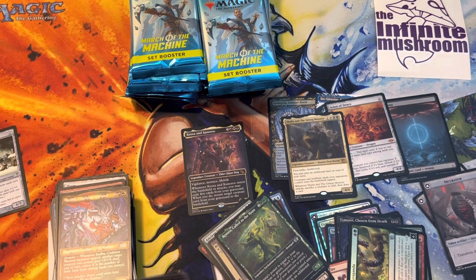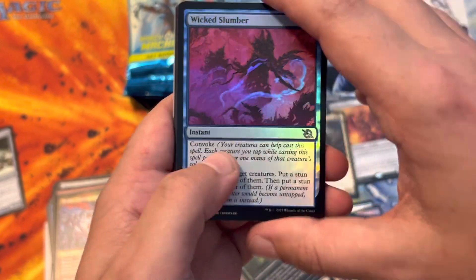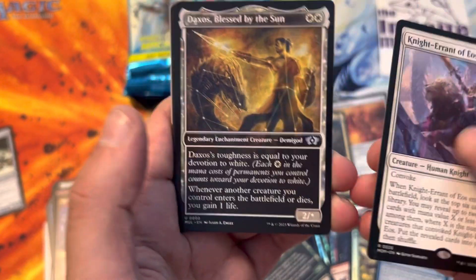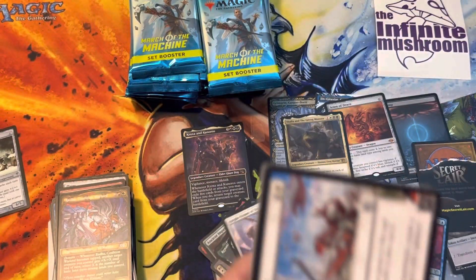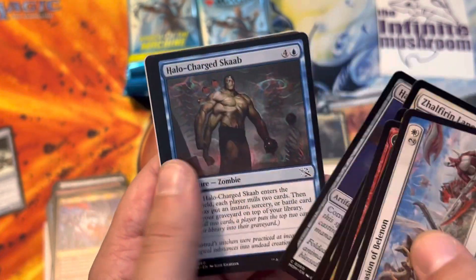First row of the set box done. Ad for Secret Lair. Wicked Slumber. Knight Errant of Eos. Daxos Blessed by the Sun. Invasion of Belenon. Sun Blessed Guardian. Halo Hopper. Art card.